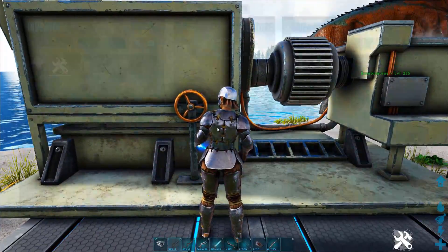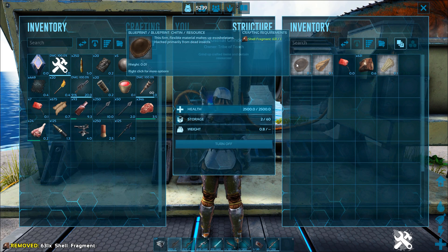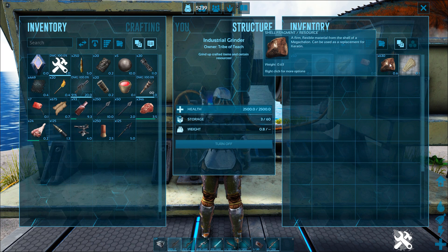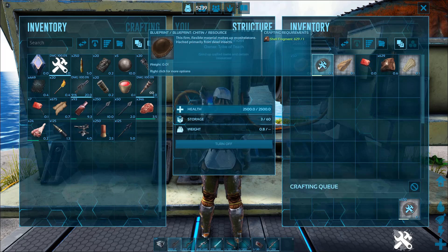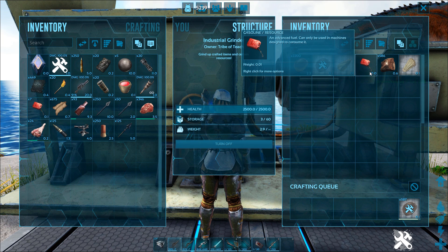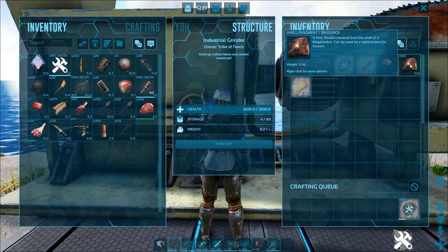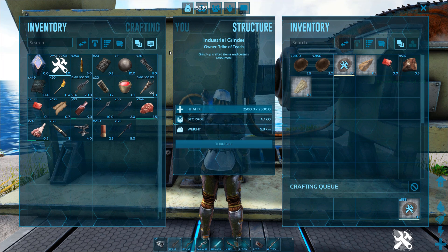All you've got to do is go over into any industrial grinder, as long as it's a non-specialized one. One shell fragment turns into 50 chitin. So if I was to make all of these — just to give you a comparison — every 10 you have, you get 500. If I have 100, there's 5,000. But I have 600, so that is 30,000 chitin off killing two turtles.